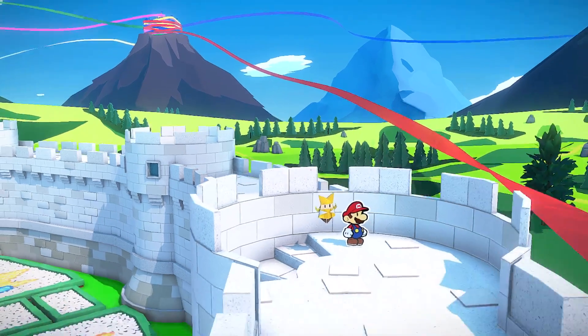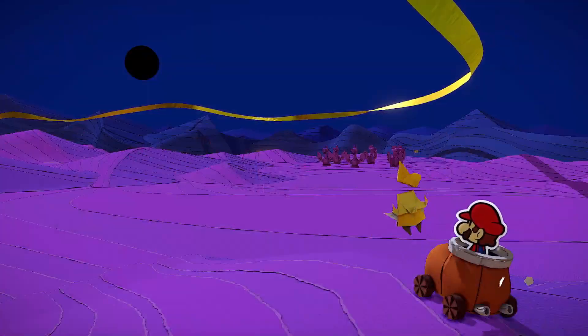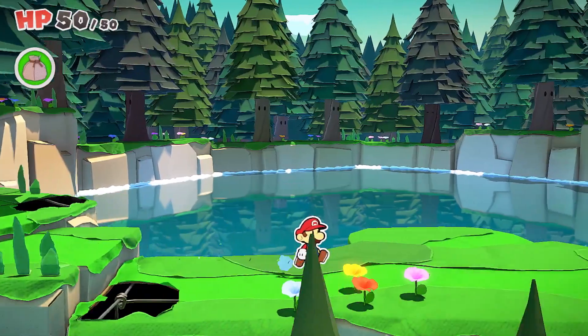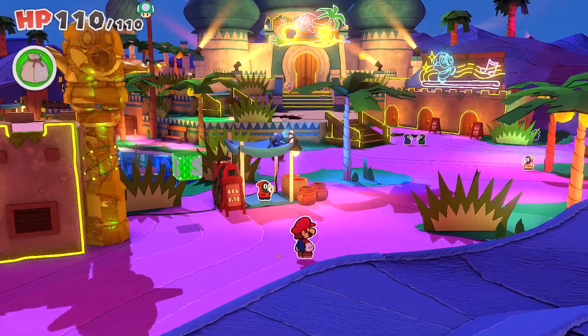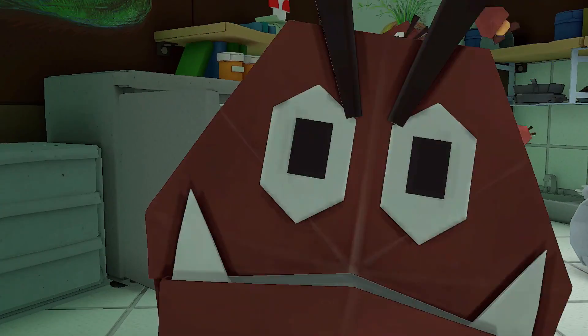Mario sets out on his latest journey around the world, searching for the ends of five massive streamers that have unfurled from Peach's Castle. A forest spring, an autumn mountain, a ninja-filled mansion, an underground sewer system, a desert oasis — untold trials await Mario in an array of captivating landscapes.